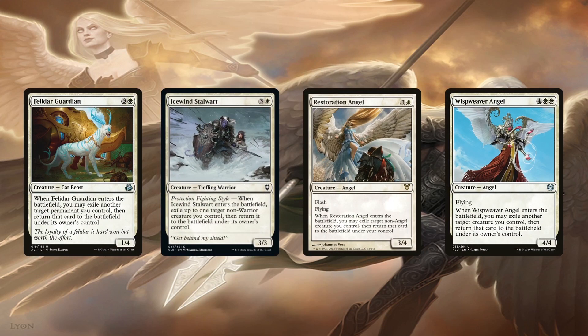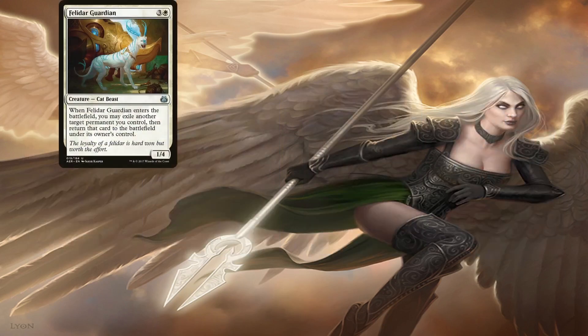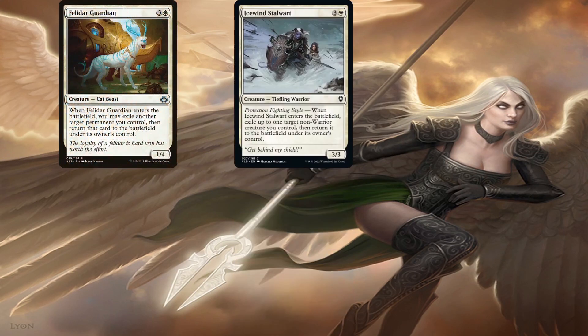Not only are these amazing at triggering Preston to get us token copies of any key creature with an ETB trigger in order to double that effect, but they can also go infinite in combination with each other or with any of the four previously mentioned creatures. They can also be used reactively, like Restoration Angel, which is amazing at helping us fizzle any spell or effect targeting any of our non-angel creatures. For example, with Felidar Guardian on the battlefield, if Icewind Stalwart enters it'll blink Felidar Guardian — it returns immediately, allowing it to blink Icewind Stalwart. We can let this loop as often as we want. With Preston on the battlefield, we'll create infinitely many illusion copies of each, letting us get infinitely many triggers of any ETB effects we may have.